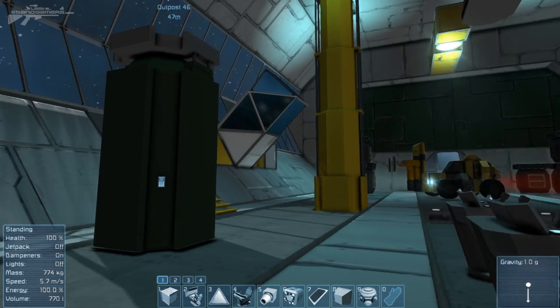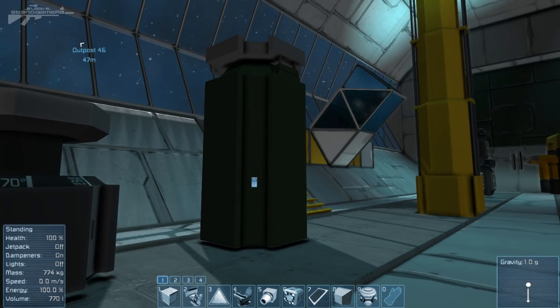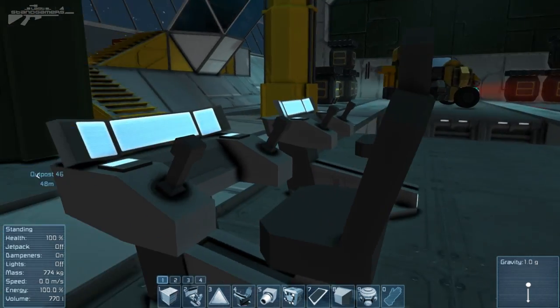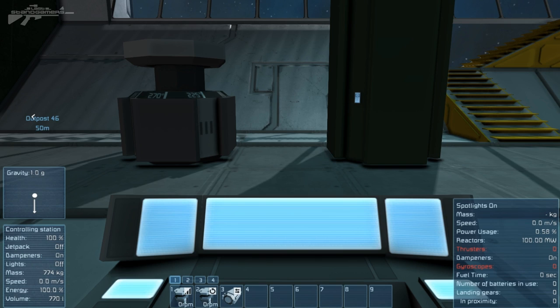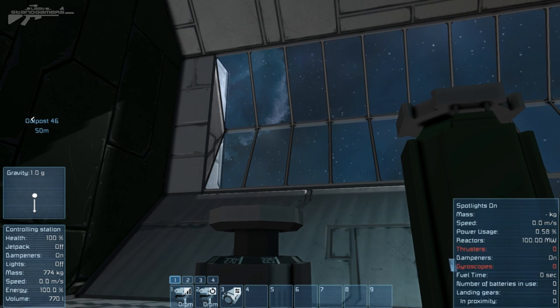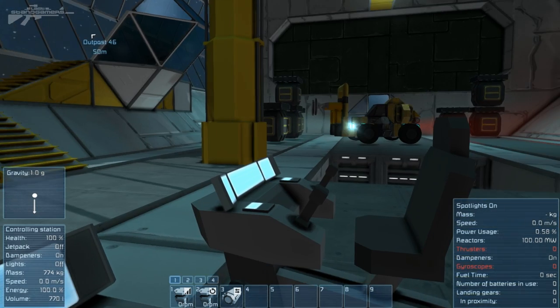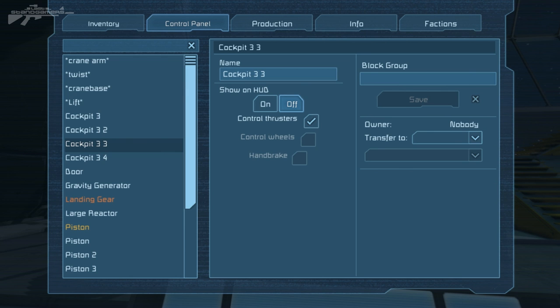But that's not half of it. They've now allowed us to control blocks through the toolbar. So if we jump onto the seat you can see we've got operation of a piston and a motor. If I start spinning this up you can see the rotor is spinning around and I'm doing this all with button presses - I can stop it with a button press as well, as well as extending the piston. Hit three and we extend the piston out, hit three again and we're retracting it. That simple - really stopping you from breaking the immersion of having to go into these menus.